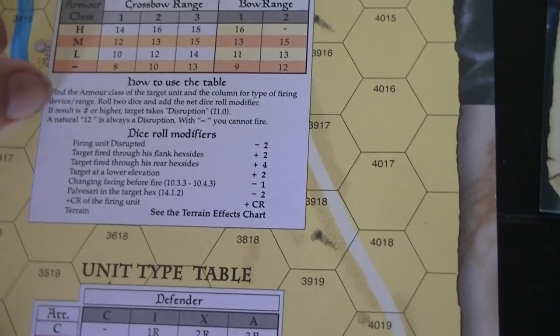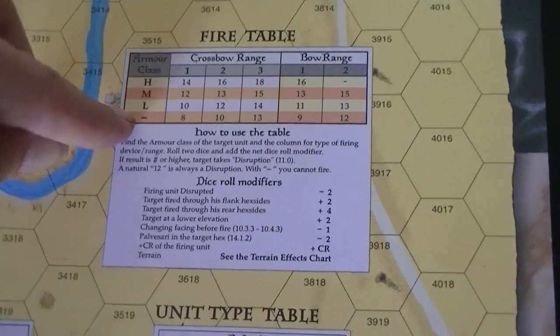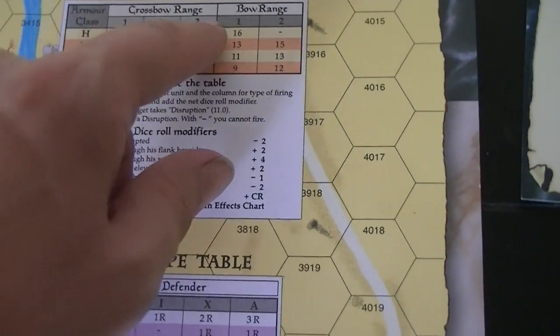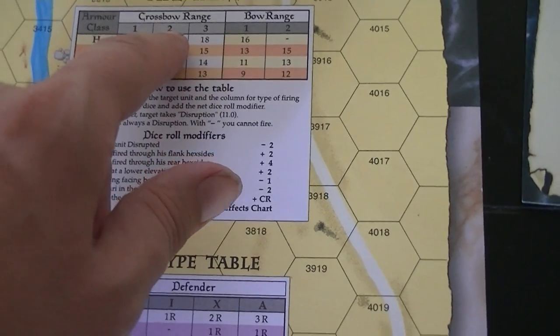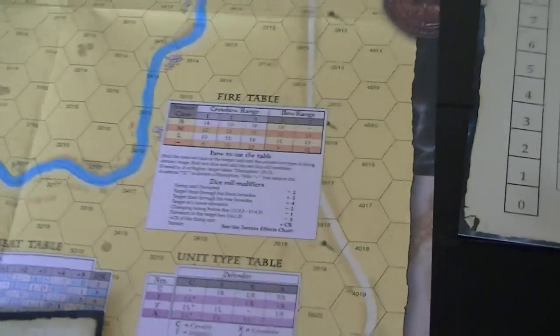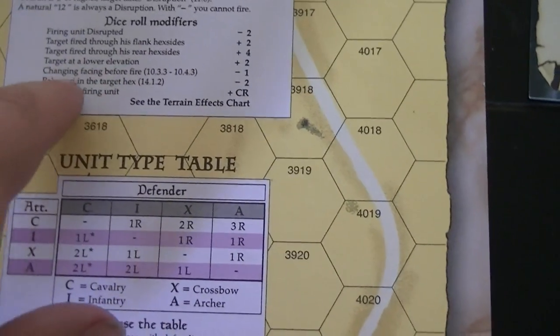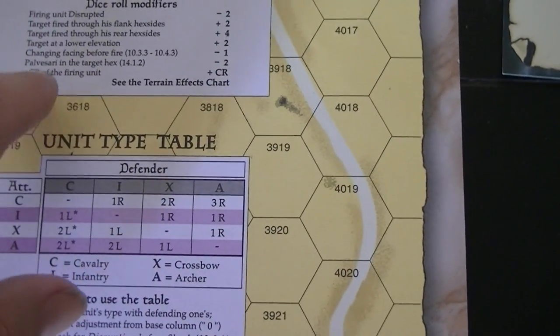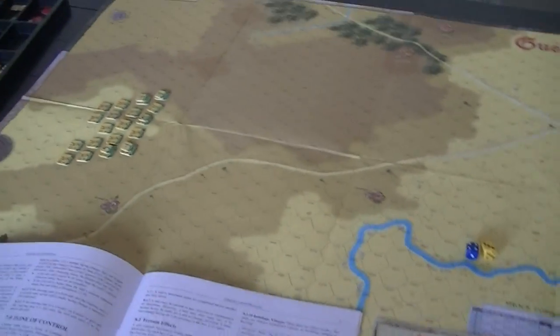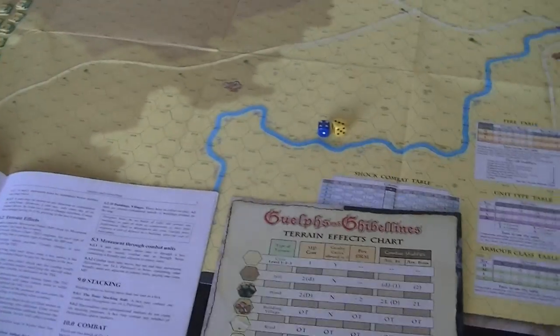For missile fire, you find the armor class of the target unit in the column for the type of firing device and range. If I were firing a crossbow at range two against medium armor, I'd get a target number of 13. I roll two dice and add the net die roll modifier, and need to exceed that number to do damage. The modifiers include bonuses for firing through flank or rear, lower elevation, and penalties for the firing unit. The key bonus is the current cohesion rating of the firing unit gets added to the die roll.